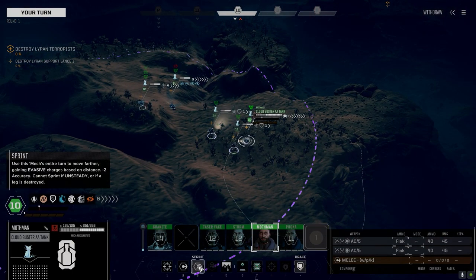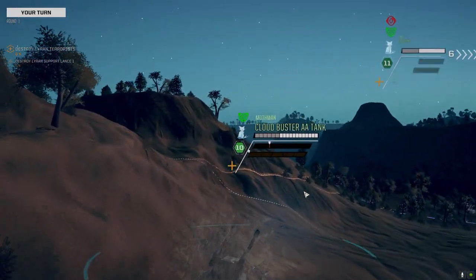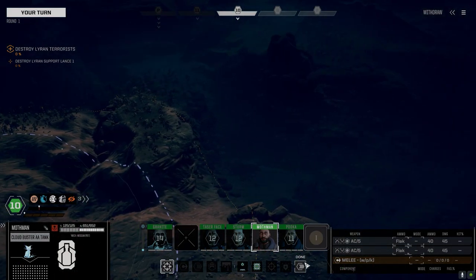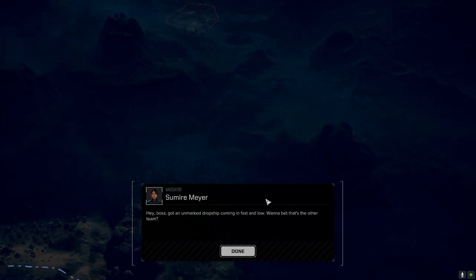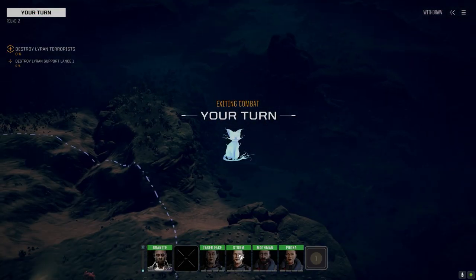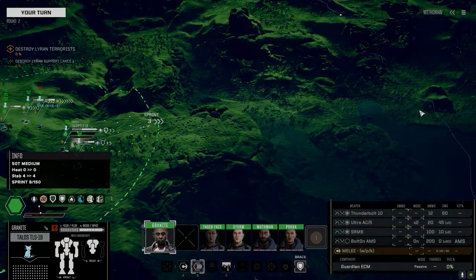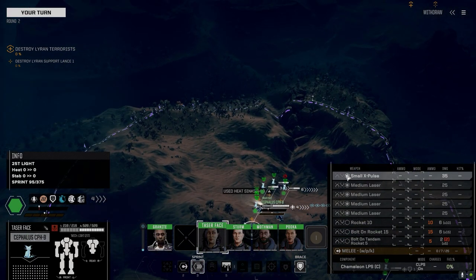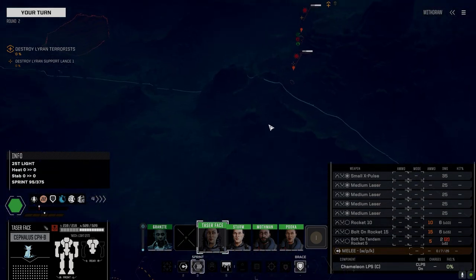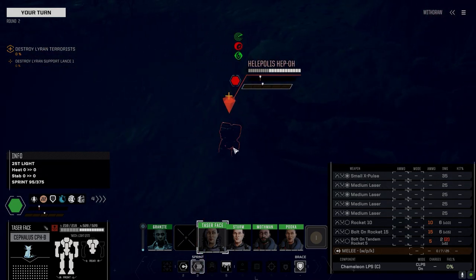I wonder where that enemy lance is coming down. Let's get over here and see if we can see that Ferret — probably not going to see him this turn but next turn. Good thing the Cloudbuster's got lots of ammo. They're coming in there — perfect, it's on the other side of these guys. Full sprint, let's move and start engaging. Halophilus — is that the guy I was looking at? It's just missing the arm, so I guess that was the guy I was looking at.